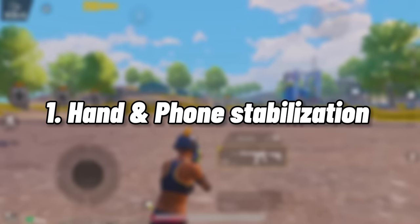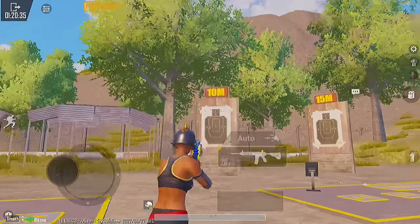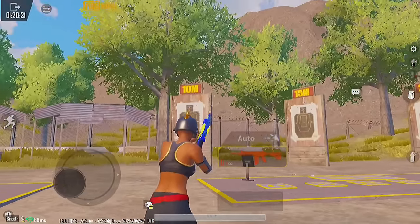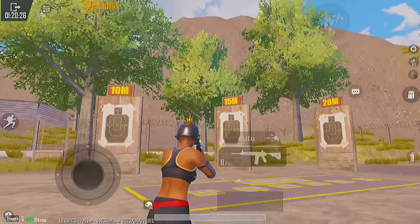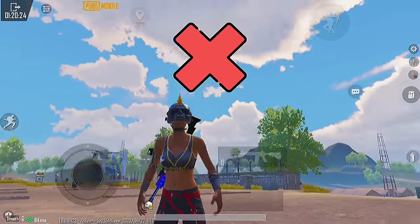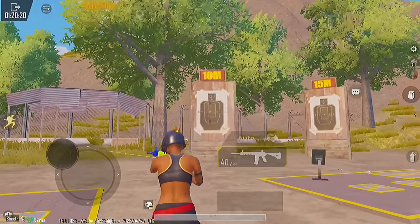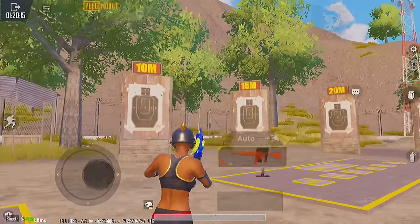The first tip is hand and phone stabilization. I see a lot of players while they are in a fight, they shake their screens like this. It is completely wrong and not accurate. Try to avoid this. Instead, try to keep your phone stable and focus on your target. It is much more accurate and effective.